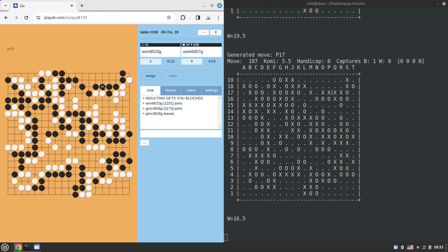Black is essentially entering the endgame stage — just defining territory borders and that's kind of it. But this game was really exciting.